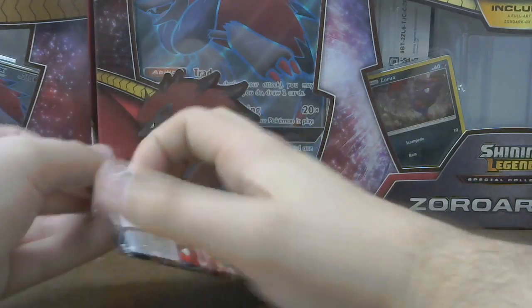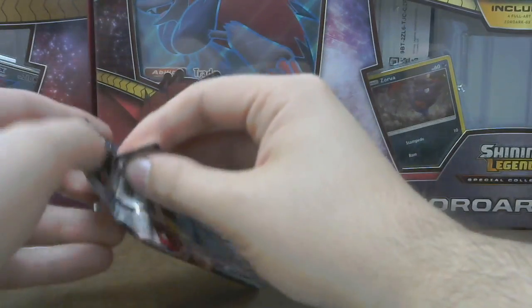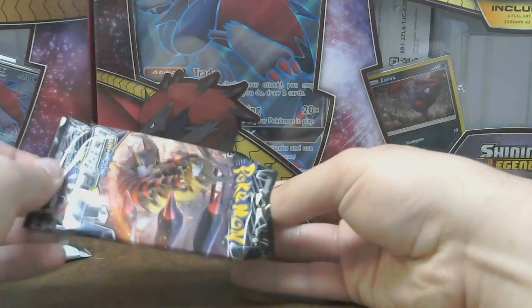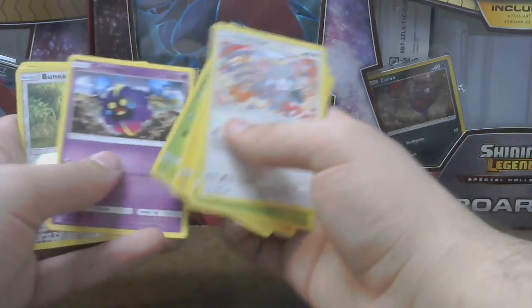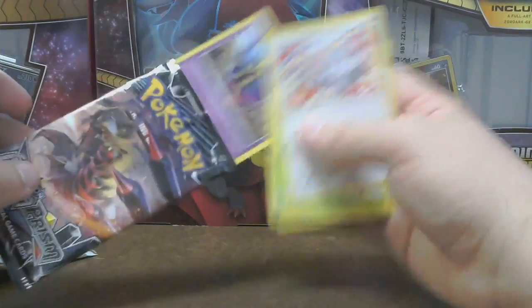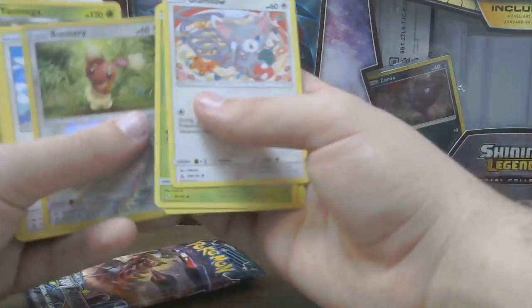Alright, we got one more pack here. Oh, spilled the pack — bad pack! Cosmog, get back in the pack, Nevi. Veneery, Shaman, Electric, Manaphy, Grottle, and Omega.